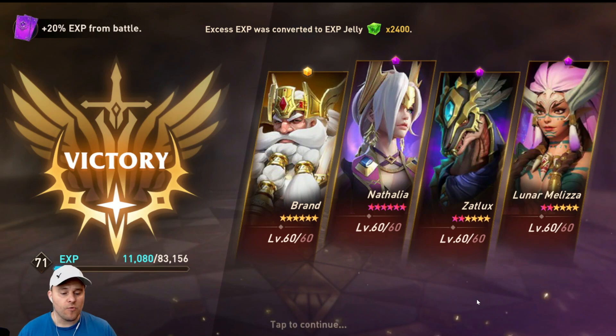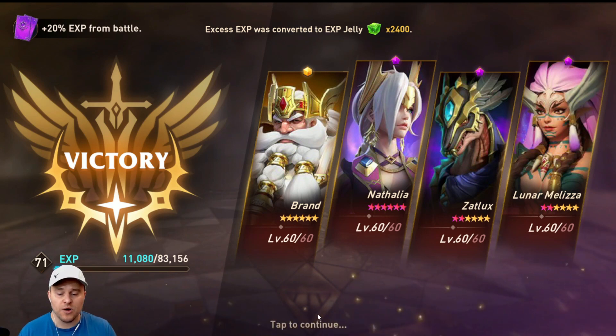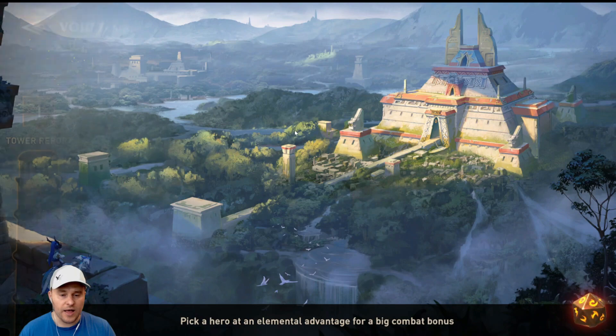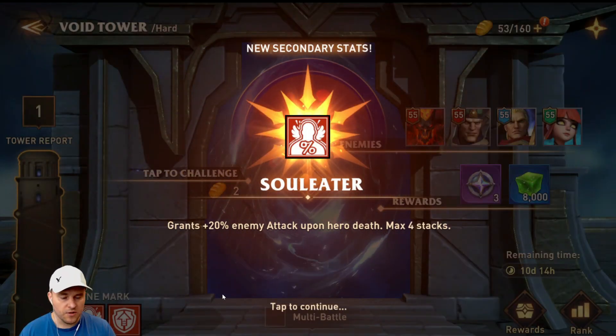This team works really well for me and I've been using it for a couple of months. We've got buffs, AoE taunts, and damage. If you need to take a couple of turns on the last boss — three or four turns — that's fine. Just make sure your taunt is available, and bring Windstrix if you have to. Windstrix will help a lot. And there we go — we are on hard Void Tower, which is kind of cool.